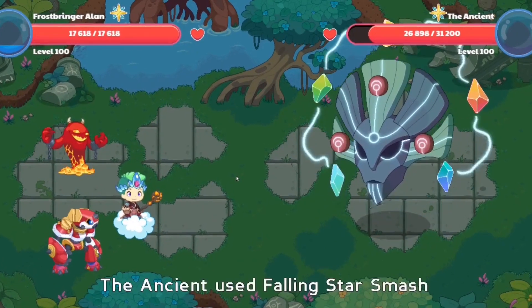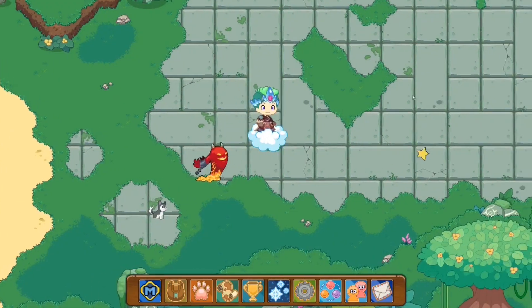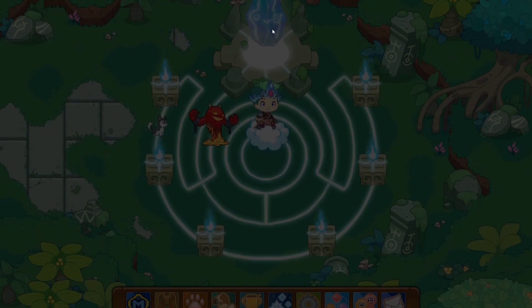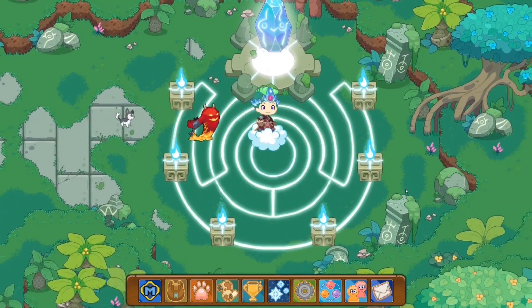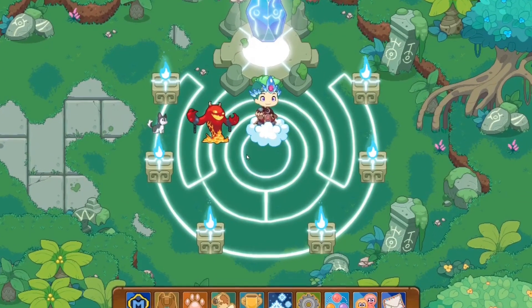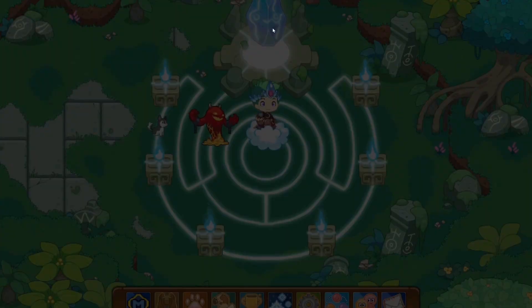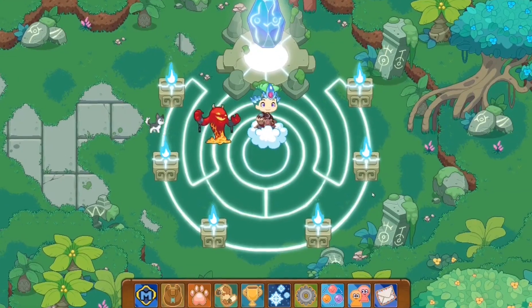In our last video, as you guys saw, we managed to light the sixth candle out of the six candles in Harmony Island. Now, what we're gonna do is we're basically gonna go into battle against the ruined one, and basically do the trial. Over here, you guys can see the entire thing is glowing up and is set ready, so let's just click on the center and see what happens.